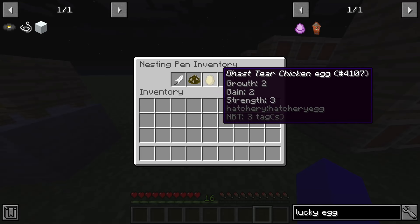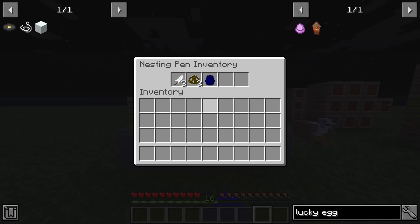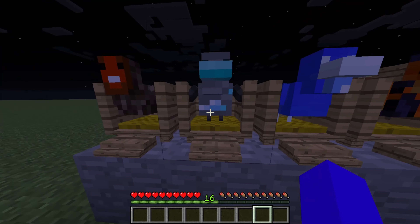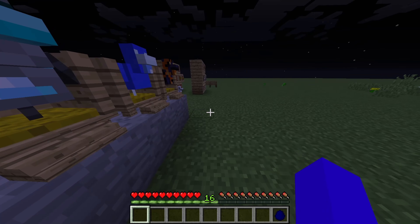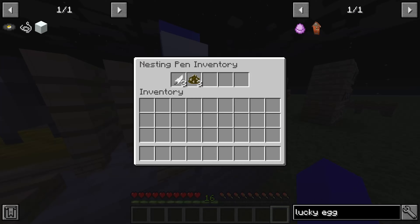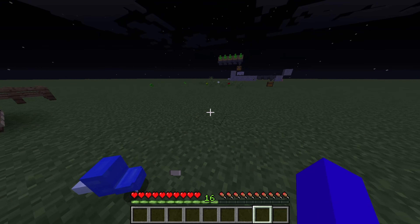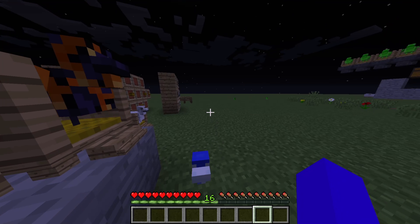Have you made anything? A Flint chicken egg! That has somehow made a Water chicken egg, and this one made a Diamond chicken egg — I don't know how! Anyway, thank you for watching this episode, hope to see you in the next one. Please hit that subscribe button, smash the like button, thanks for watching.